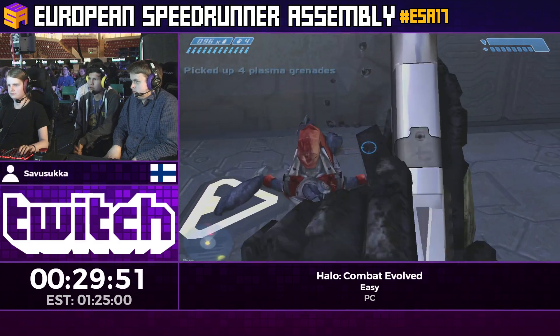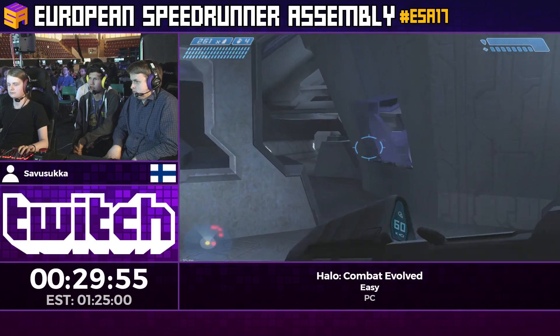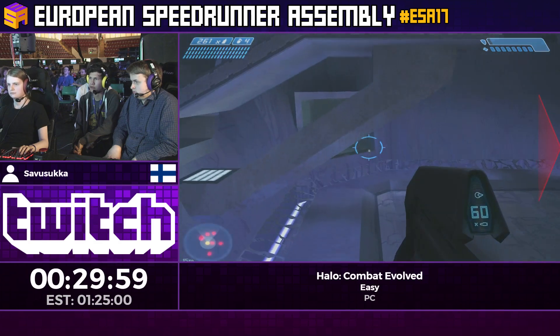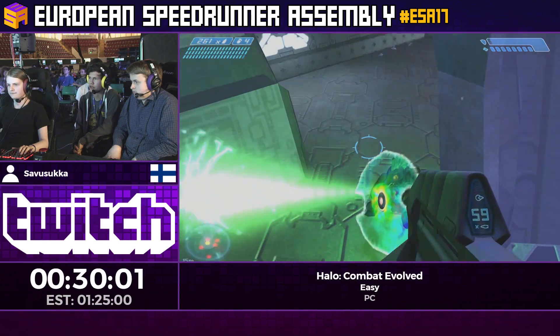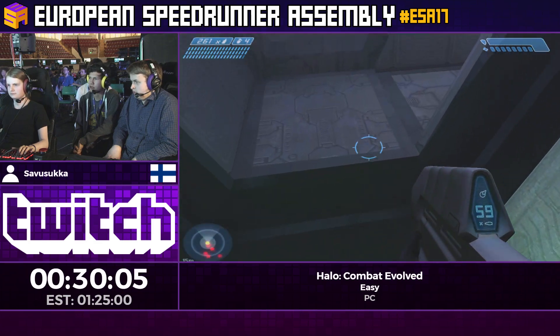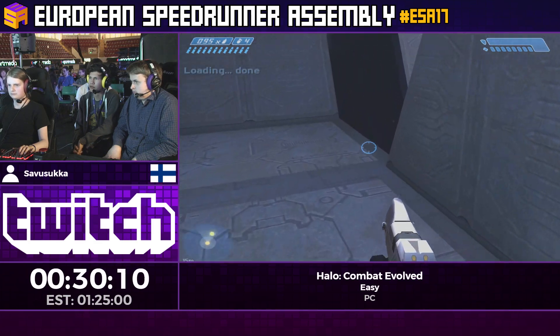We're going to be falling off a bridge to get all the way to the bottom, because we're actually pretty high up at the beginning. We're going to abuse Master Chief's fall timer — this game has a fall timer, so if you fall long enough you'll just automatically die, and it won't matter if you can cancel the damage or not.